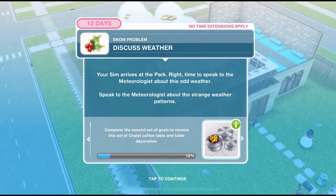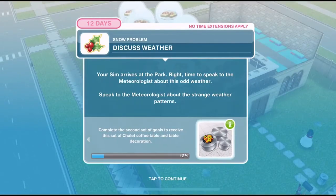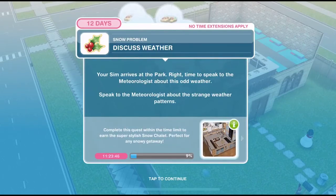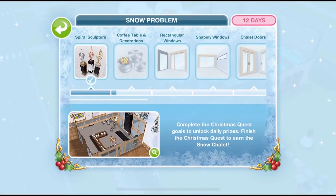The grand prize for the Snow Problem Quest is the Snow Chalet House Template. For the second set of goals, we are trying to win a set of chalet coffee table and table decorations. We can check on our progress in the Snow Problem Progress Bar — coffee table and decorations is what we are trying to win today.